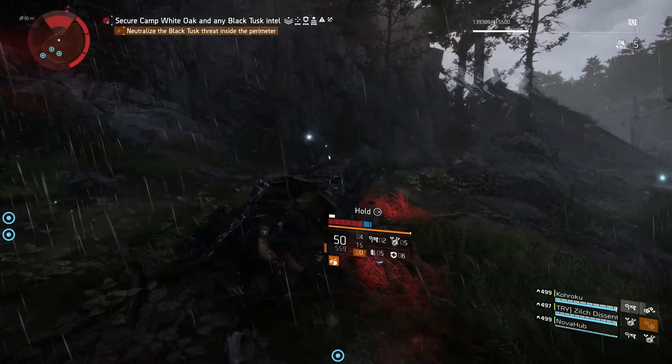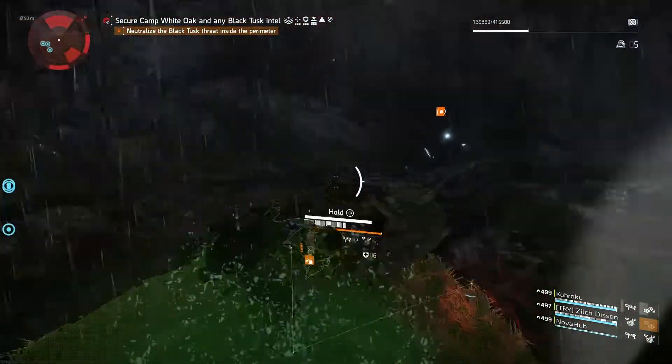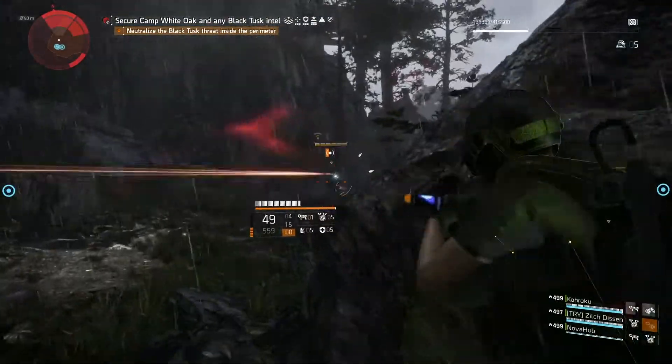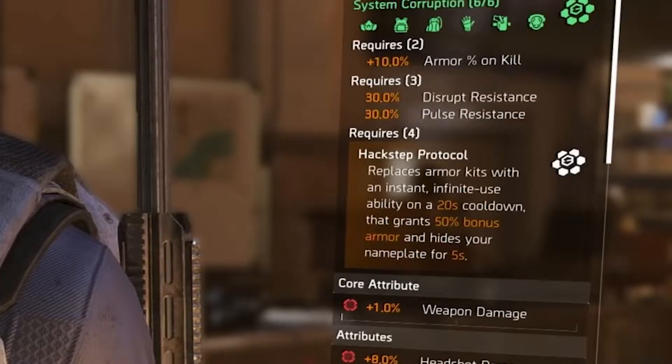So one thing to note — you can't see it from this screenshot, but this gear set looks really cool. It's got a really sleek look and just very simplistic. What it is called is System Corruption, and I'm just going to read off these talents and then we'll go into some more detail on how they work. The two piece is 10% armor on kill, the three piece is 30% disrupt resistance and 30% pulse resistance, and then the four piece is called Hack Step Protocol. It reads: replaces armor kits with an instant infinite use ability on a 20 second cooldown that grants 50% bonus armor and hides your nameplate for five seconds.